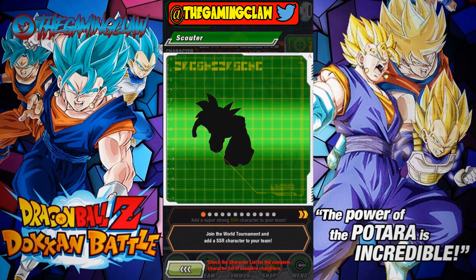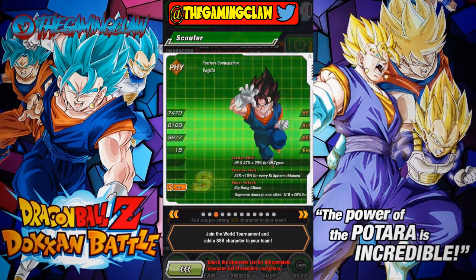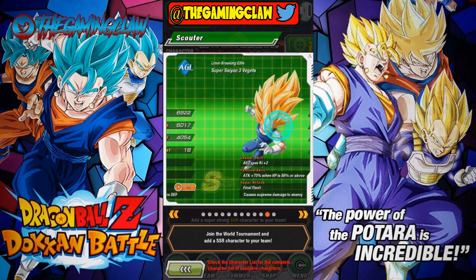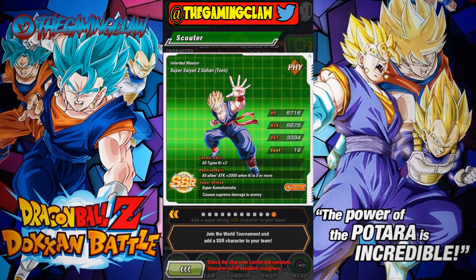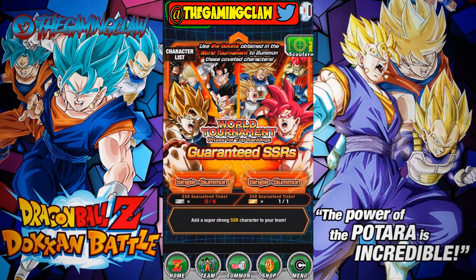I'm so nervous, I don't want another GT Trunks. I'll take Godku — like another one — because the dupe system just benefits him a ton now. These are all the banner units; we have all of them apart from the androids. It's Gohan, so I'll take that. These new SSRs make this a great start to the day.